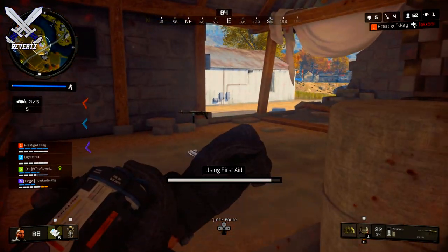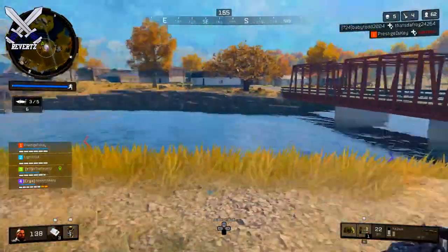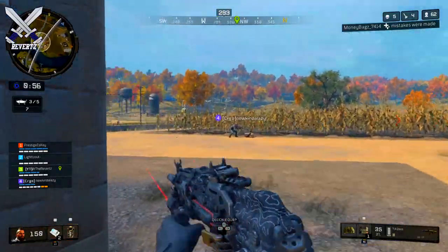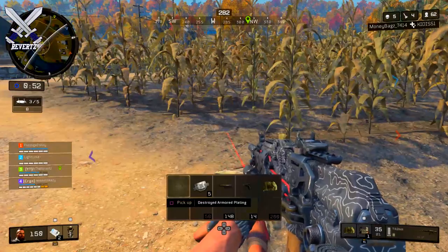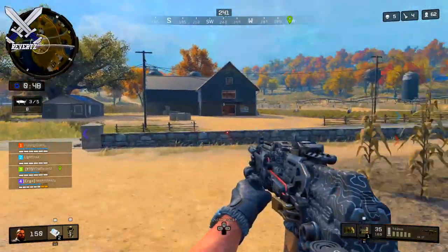We're also getting Ground War in Blackout, which is basically a team of 50 versus another team of 50 — 50v50 — and that sounds like a lot of fun. Those are two new LTMs alongside the new Blackout Battle Royale map changes.